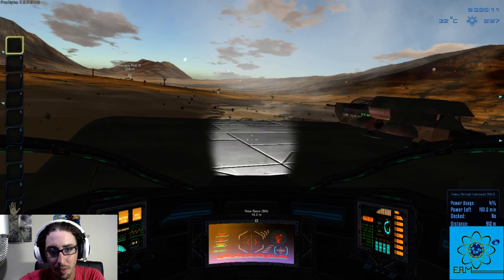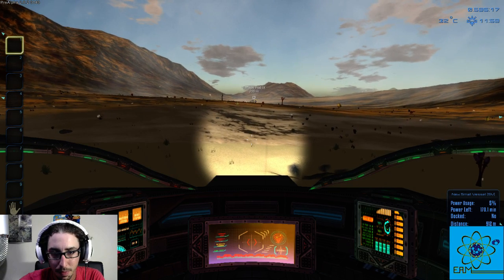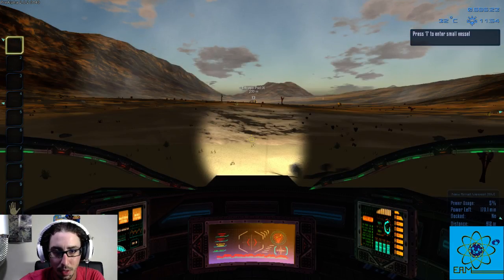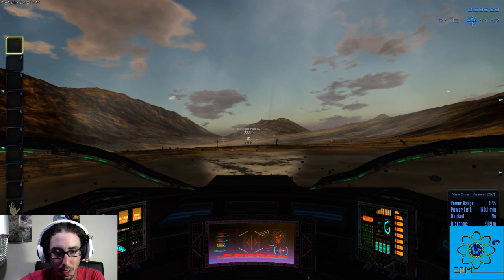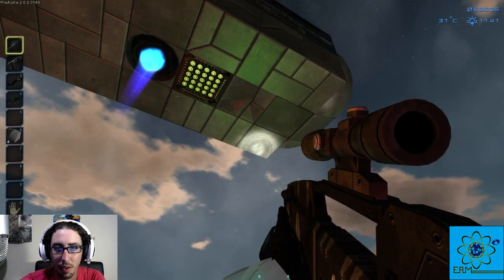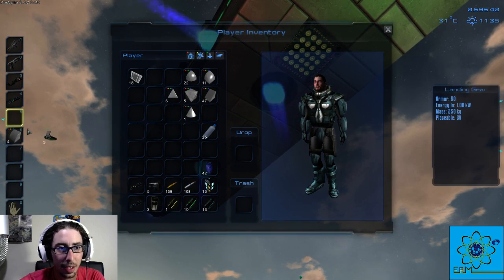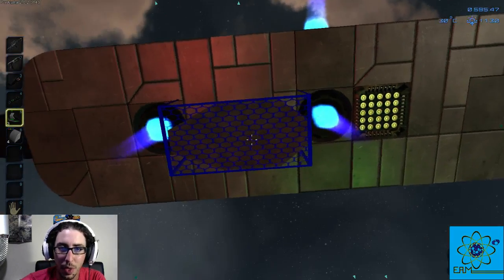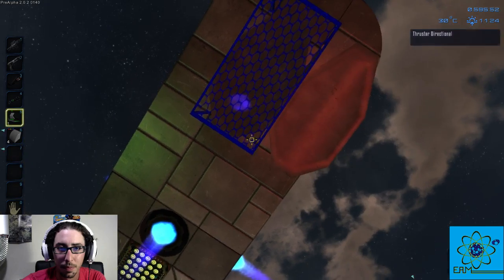Thruster controls are not my friend. I'm going to lift it up a little bit and then get out. Once you have everything on the bottom in the right spots, now you can see the bottom of the ship while it's in the air. This is where you can go and place your landing gear on the bottom of your ship — that was one of the questions I had, how do you get to the bottom if you can't lift it off the ground.